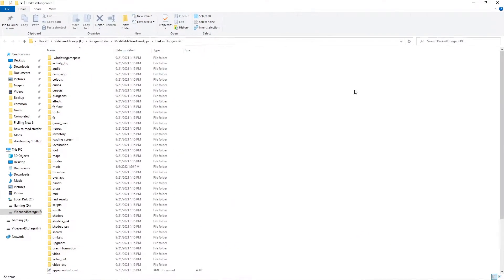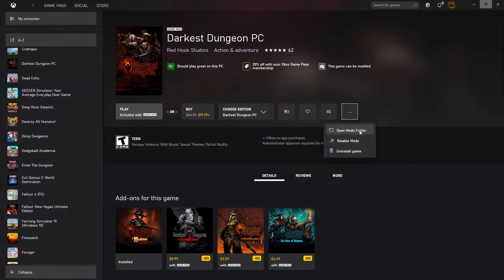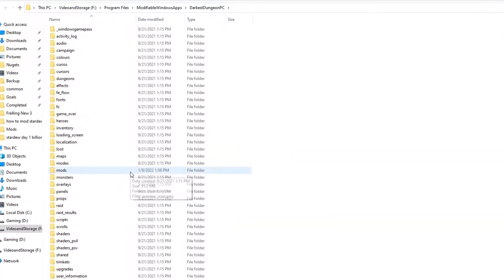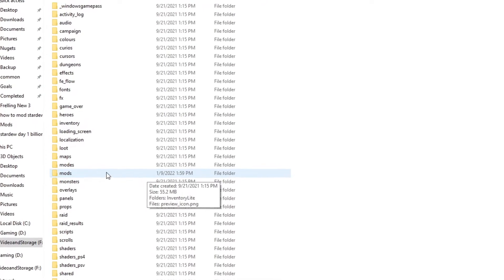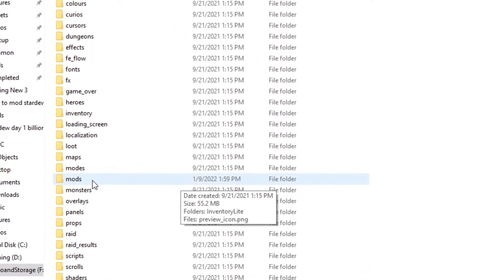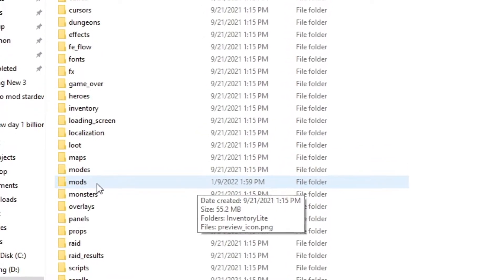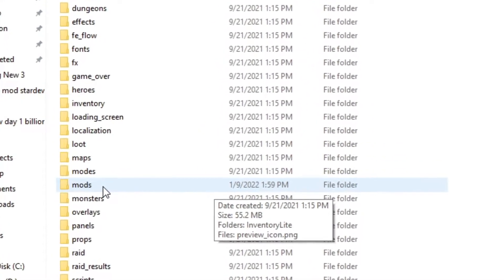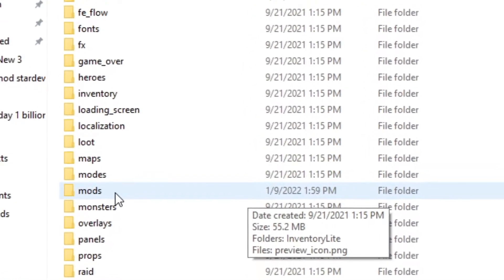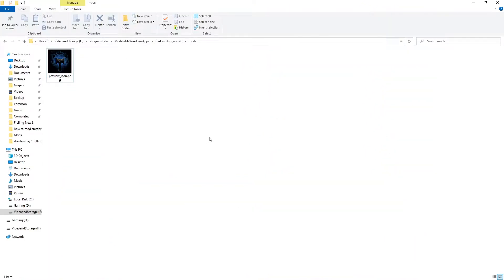Then you'll go ahead and click on 'Open Mods Folder.' Darkest Dungeon is one of those great, great games that actually has a mods folder — God bless it. By the way, any developers out there: if you're making a game and you want to increase user interaction, want it to last a while — one, make it moddable; two, give them a mods folder and make it easy for them to mod it.